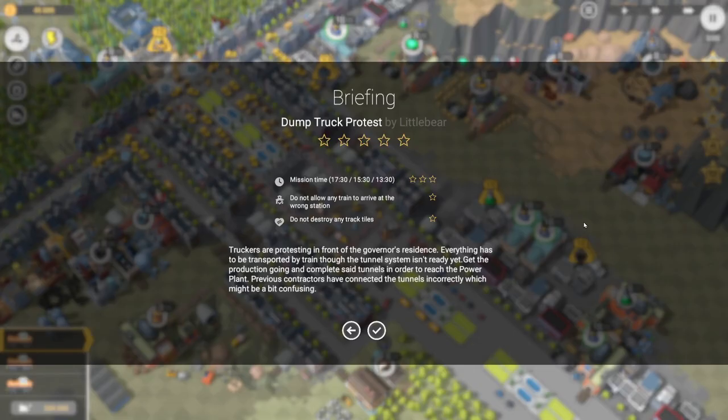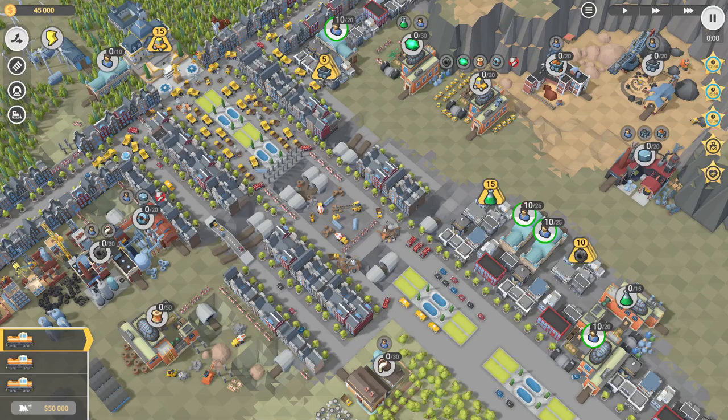G'day, today we're going to have a look at level 30 in the Emerald DLC of Train Valley 2. This one's called Dump Truck Protest. So we've got 13 and a half minutes, we can't allow any trains to arrive at the wrong station and we can't destroy any tractiles.